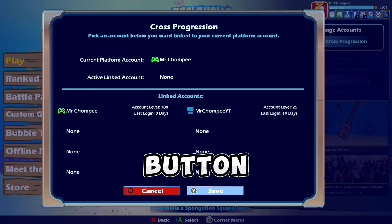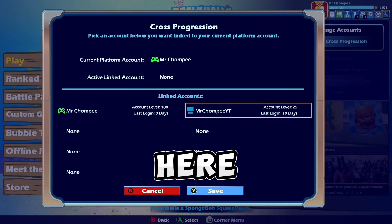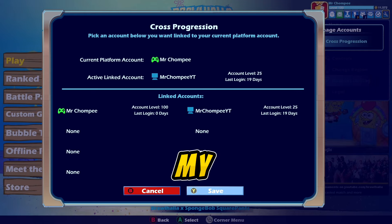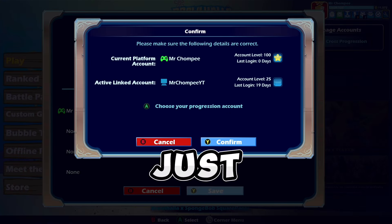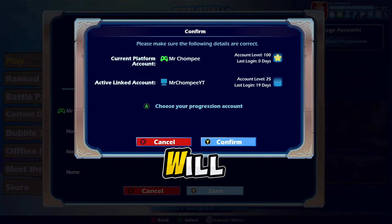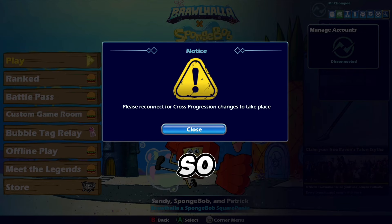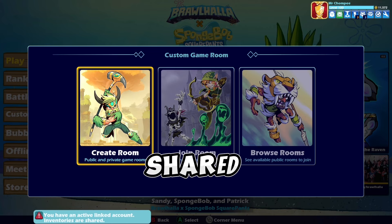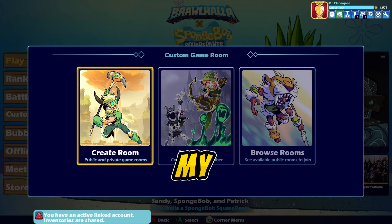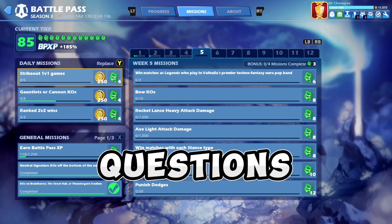Hit the Edit button and make sure you are setting up your cross progression correctly. Here I'm going to cross progress my Xbox account and my Steam account together. Hit the Confirm button and your game will restart, and after that both your accounts will be linked. Now on my Xbox and Steam account, ELO is shared, ranked is shared, all my avatars are shared, and all my levels are shared.